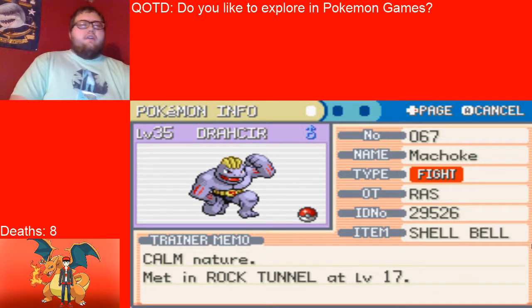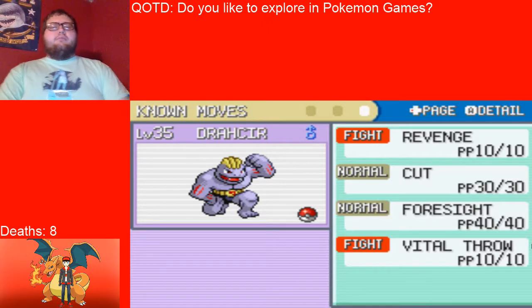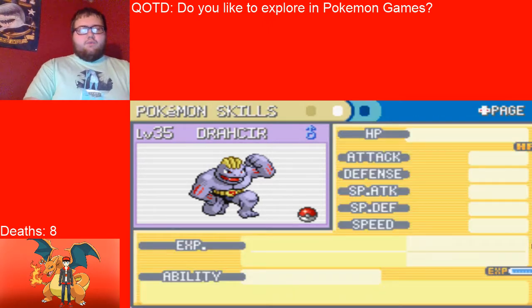Next up we have Drakir, the Machoke at level 35, holding the Shell Bell, calm nature, huge power ability, and the moves revenge, cut, foresight, and vital throw.